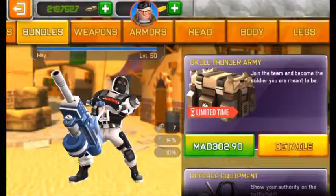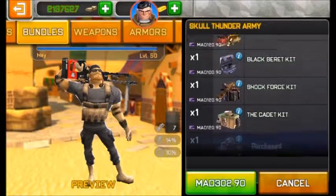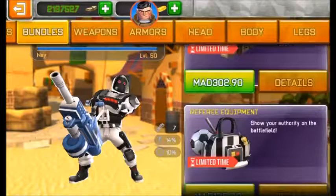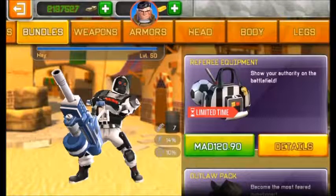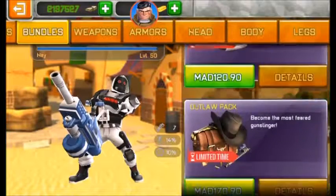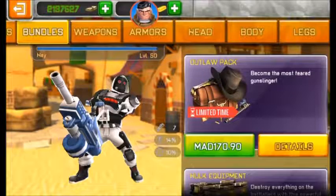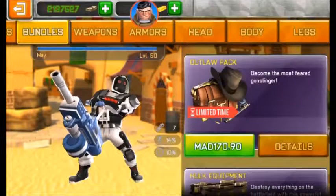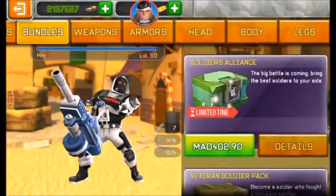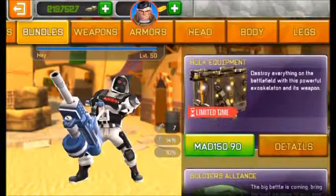You have Skull Thunder Army — five bundles with one — and you have the Referee Equipment, which is a really powerful bundle. You also have the Outlaw Pack, the Hulk Equipment, the Soldier Alliance, and the Veteran Soldier Pack.